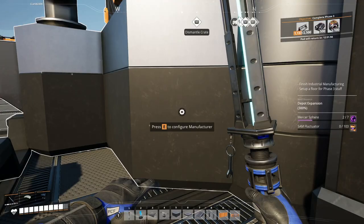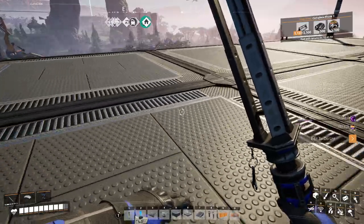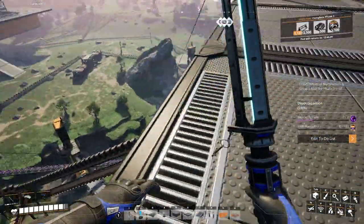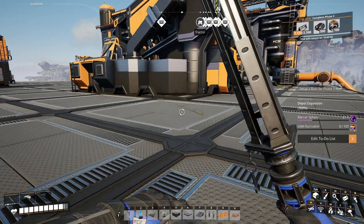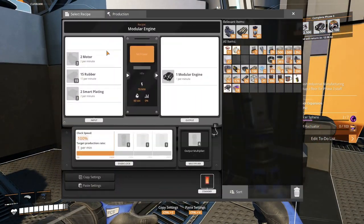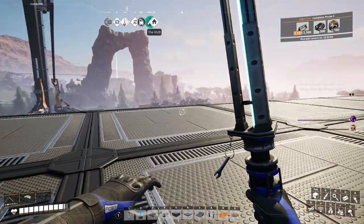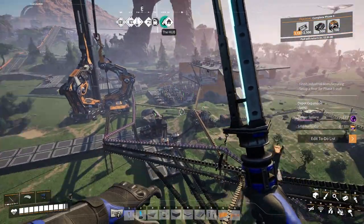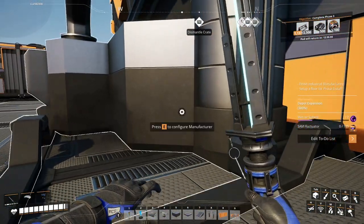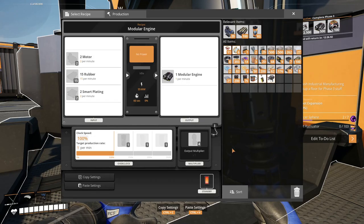Alright, so automated wiring - we already have something going there, which is on the bottom floor below us. That means we need our cables back. What else do we need for the modular engine? Motors, rubber, and smart plating. Okay, we gotta send the smart plating over here now. Makes sense, I guess.